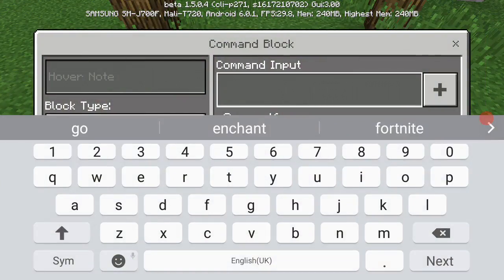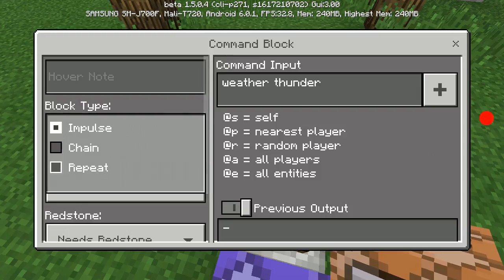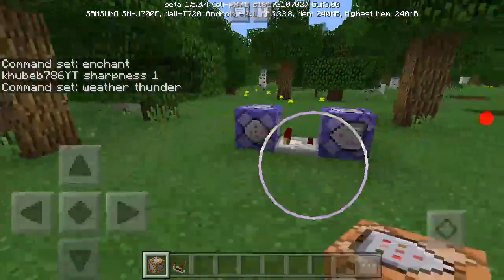In this command block you have to put 'weather thunder'. Make that repeat and you're basically done with this part.